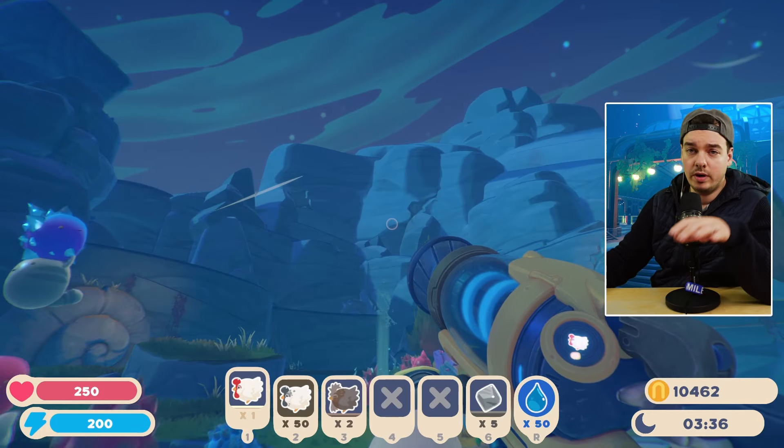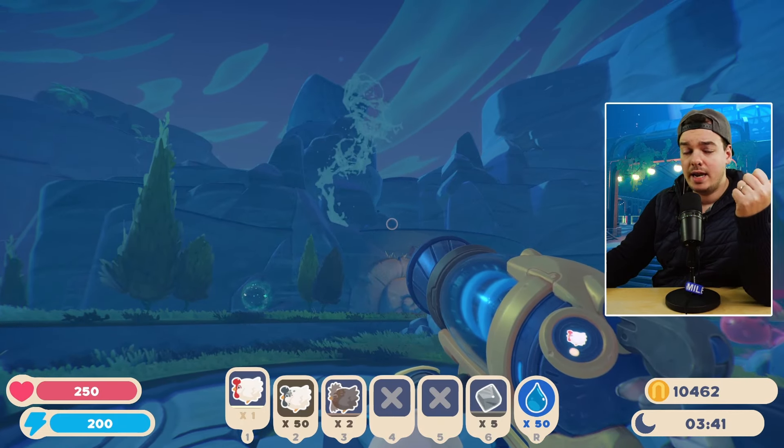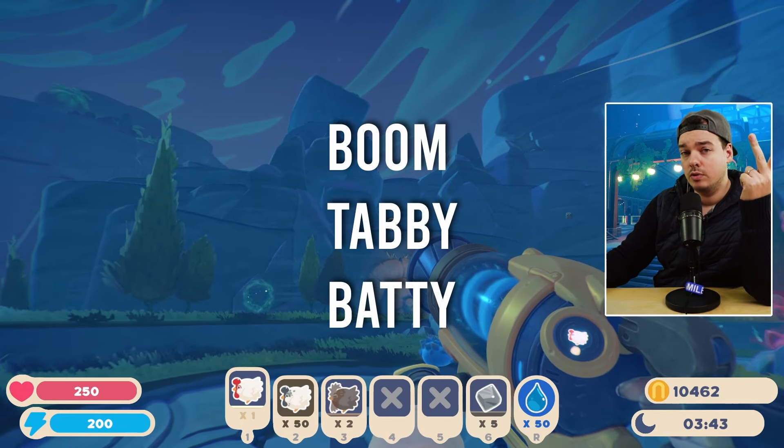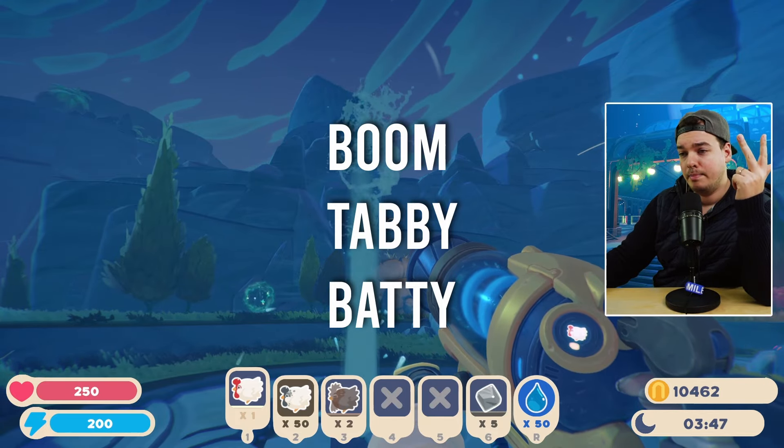Now, before we continue, before we actually show you where it is, you will need to bring three types of plort. You will need a baddie plort, a boom plort, and of course a tabby plort. So: boom, tabby, and baddie.